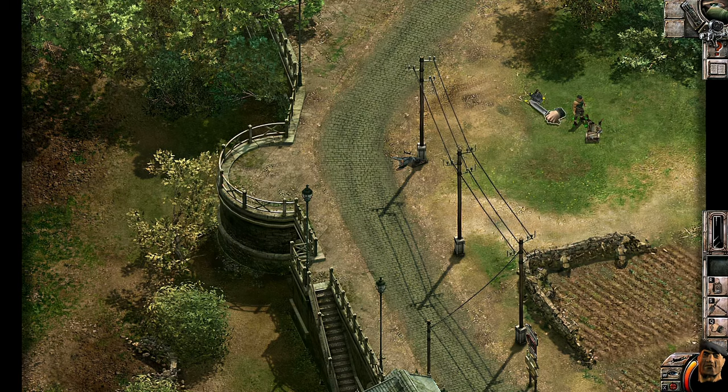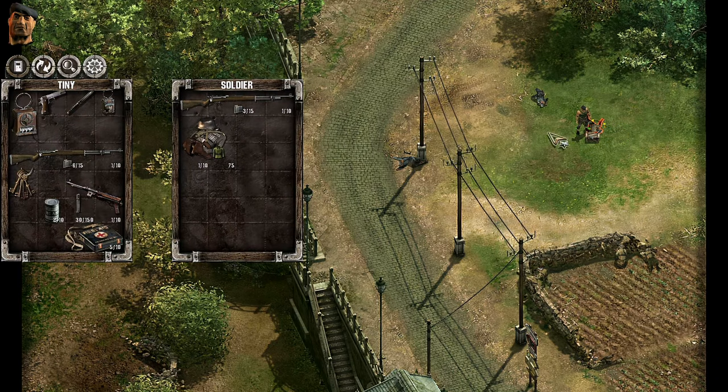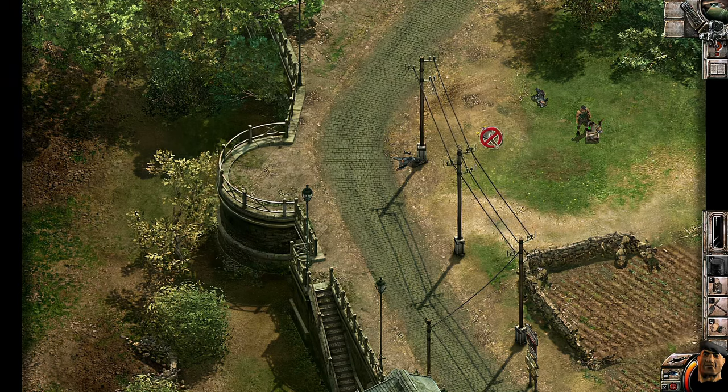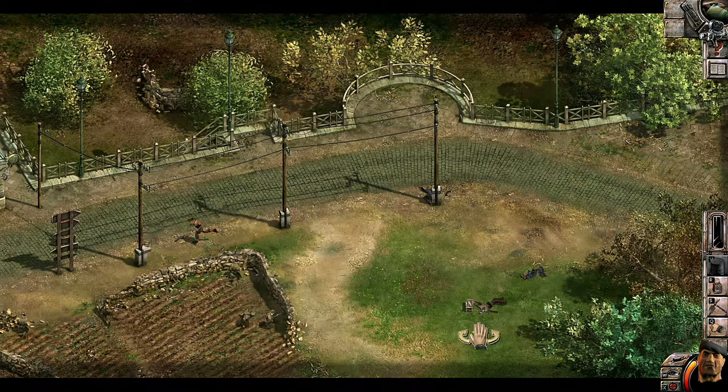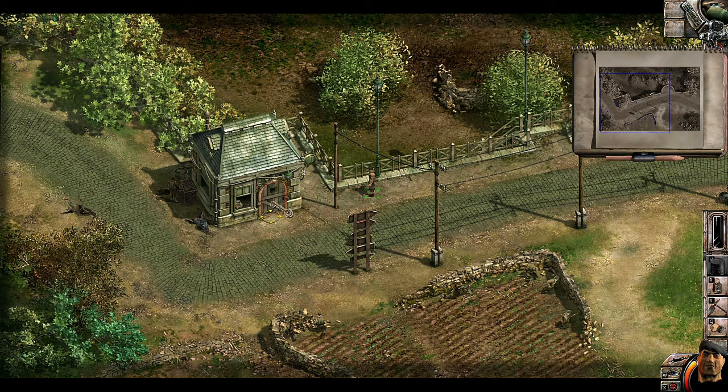Pro tip: do not forget downed enemies. He's still alive, and if the second wave comes they will release him. Always kill everybody — there's no real penalty for that. There's some medicine and food here; food also serves as medicine, they're kind of the same thing. Grab some bullets as well. Now we're going into the second part of this mission.